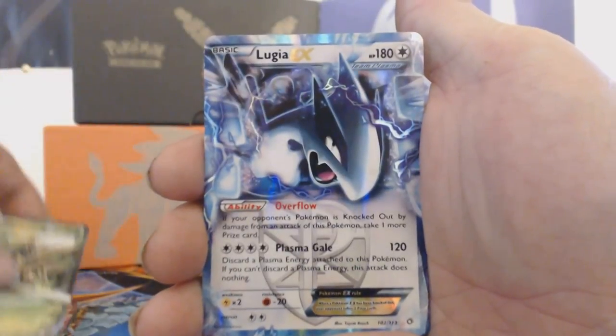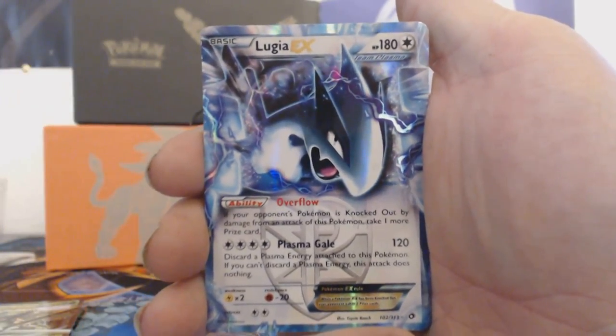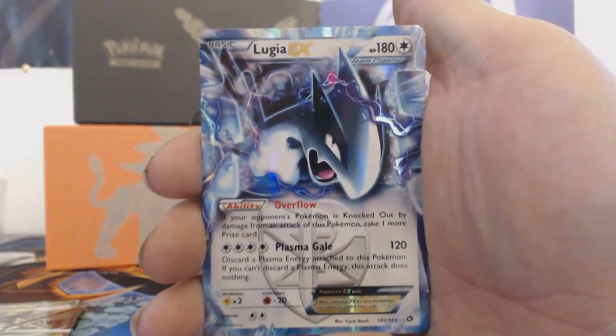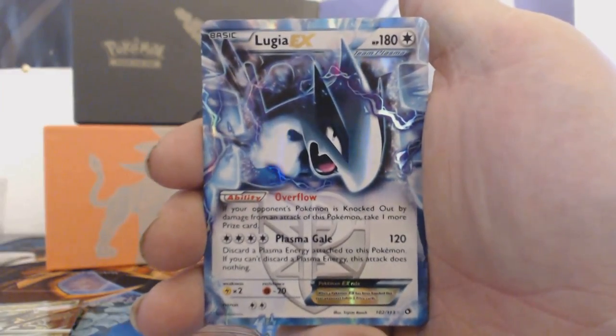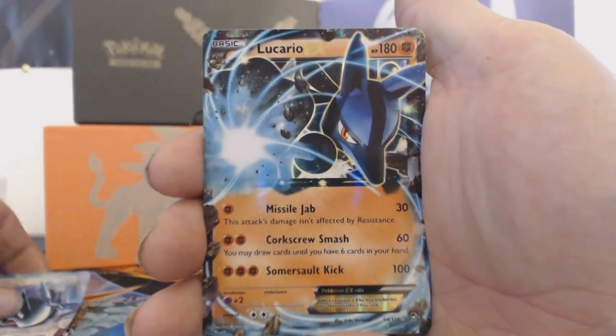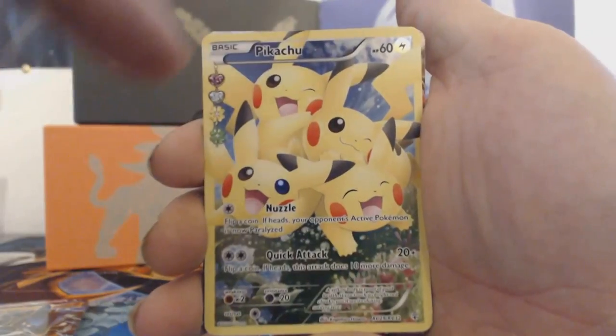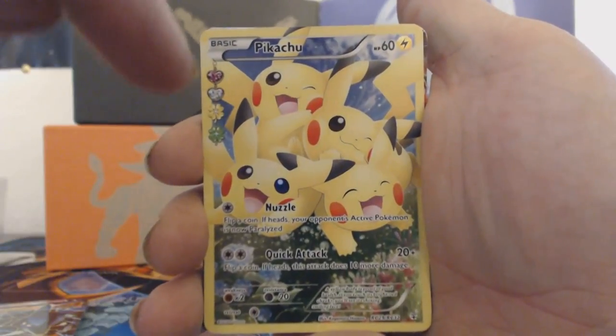Then we have a Lugia EX card — this card I just couldn't resist pulling out, it looks absolutely gorgeous. I could not resist pulling this card out. Then we have ourselves a Lucario EX card as well, which is pretty cool.